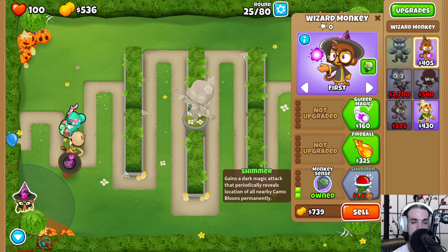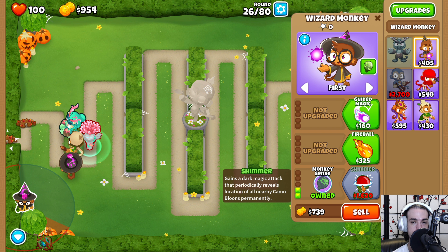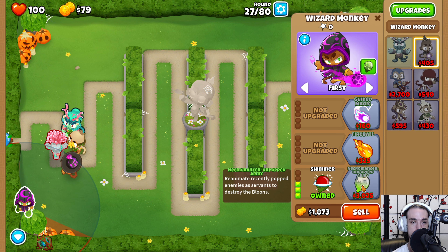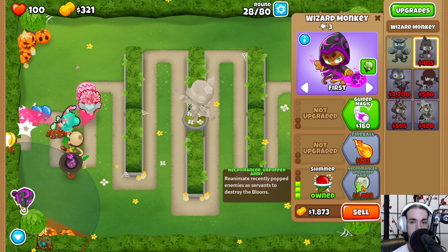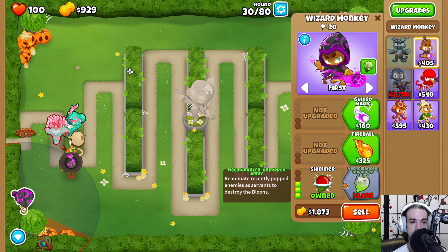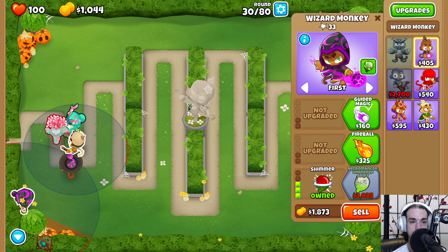Oban is saving us just a little bit of time there with the totem. We're saving up for Shimmer and eventually the Necromancer upgrade. We want to get the Necromancer upgrade as soon as we can, as it gives us so much speed. This combination of druid plus necromancer is really good for going fast.